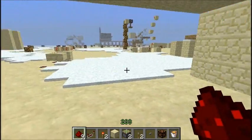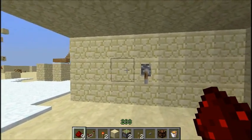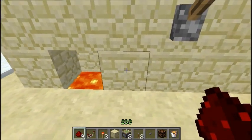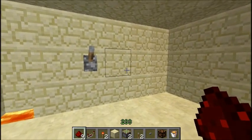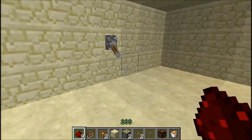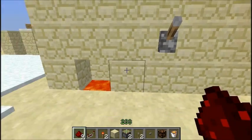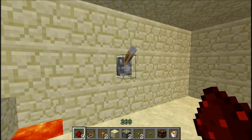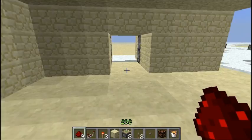I have a lever in this room — nothing special about it. When I flick the lever once you can see our garbage disposal opens up over here. People would think nothing of it if they were trying to raid your base. If you do it again that just closes up, but if you activate the garbage disposal first and then flick the lever twice, then our piston door is actually going to open up.